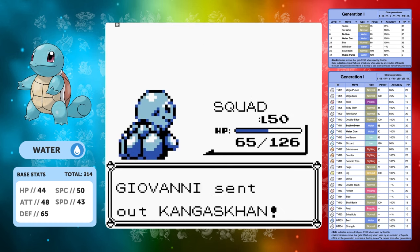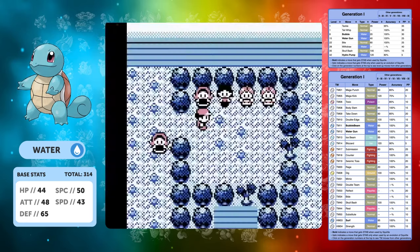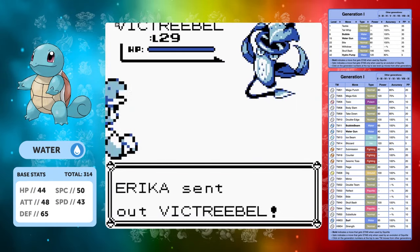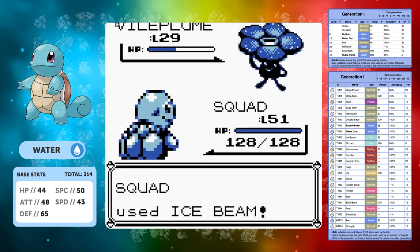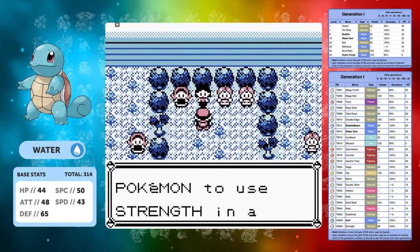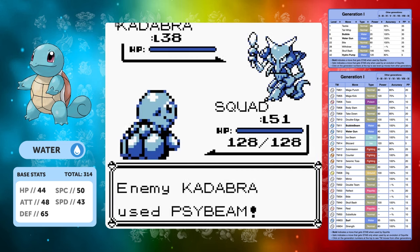We're now level 50 at half HP going into Giovanni's fight and it's a very easy fight - we've got Hydro Pump for all of his Rock and Ground types, and yeah, it's just a sweep. But we also really need to go back to Erika and get her badge. Ice Beam at level 50 still doesn't take out the Victreebel - I'm not sure what is happening with my stats right now, but it just feels like I am not having the greatest luck with this run.